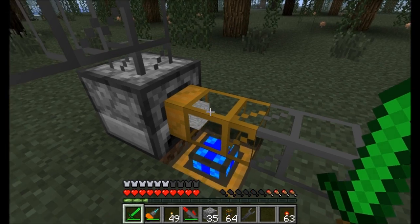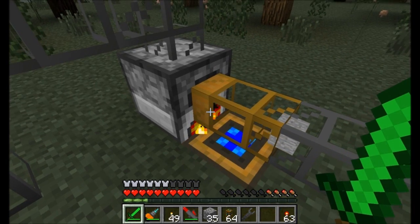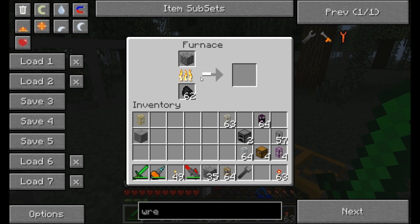And it pulls the smooth stone out. It won't pull the smooth stone out of the top, which is good because we want to make sure this stuff cooks. Looking good so far. Now let's see how this changes when we use the Sneaky Pipe.